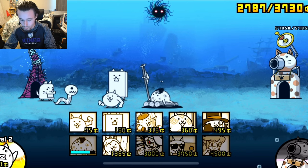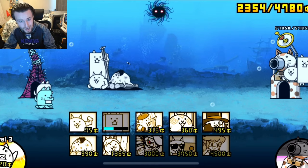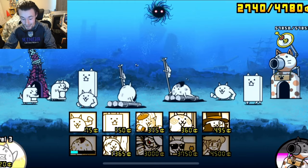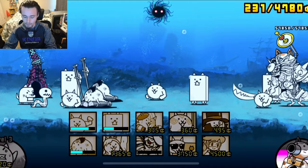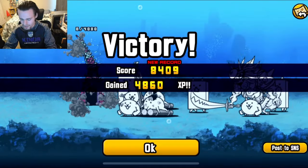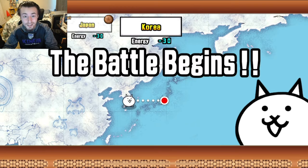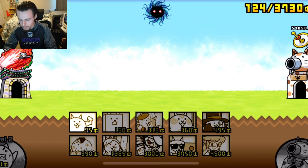I want to level up Hip-Hop Cat too because I heard he was pretty great, but I won't be able to do that until I get some more XP. And there is our first alien enemy — an alien Doge — and he's already gone. That level was quite easy. And there we go, the first one is down. In these levels you get rewards based on your time score, so depending on how quickly you beat it you get better rewards, which is pretty cool.